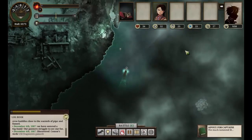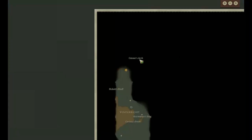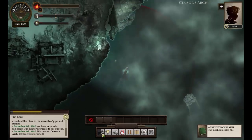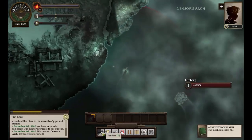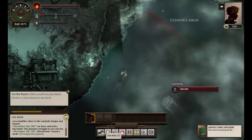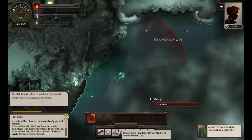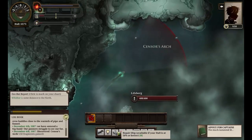Let's have a quick look at the map. Sensors Arch - let's head towards there and send a bat out as well. Let's get away from that because we are no way big enough to deal with something like that.